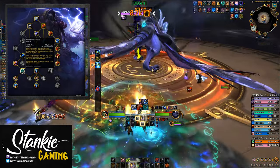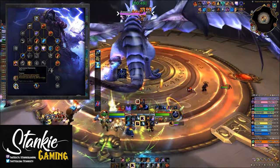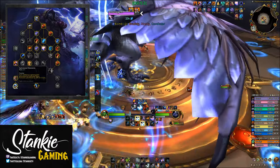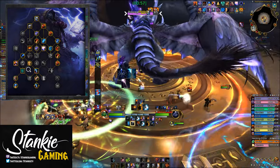We also get Primordial Wave with the Primal Maelstrom and Splintered Elements talents, so Primordial Wave caps out our Maelstrom, and we gain 10% haste per extra lightning bolt generated, which lasts for 12 seconds and is up to 60% on bosses with adds.